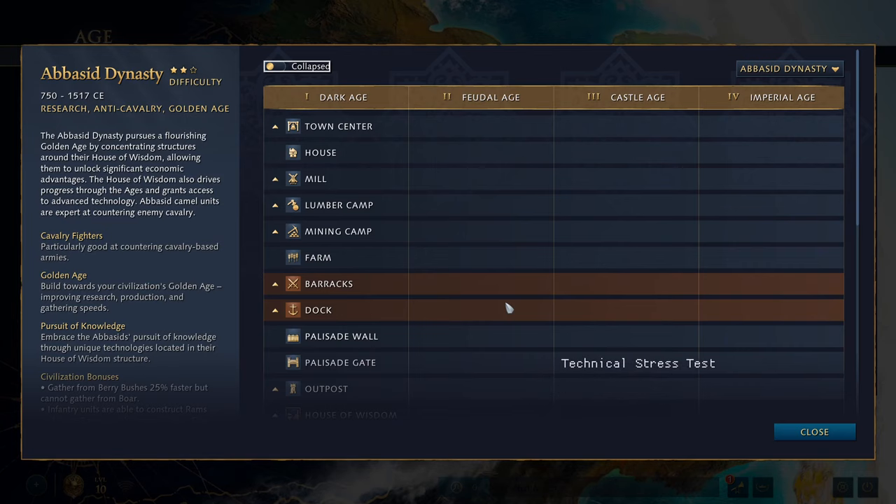Hi everyone and welcome back to the Age of Empires IV technical stress test. As we have with the other civilizations, today we're going to take a look at the Abbasid Dynasty's tech tree and also their civilization bonuses. In the description down below I've posted a video of the Abbasid Dynasty gameplay and an overview in more detail for all the little upgrades and how the House of Wisdom works, as it's sometimes easier to see it than to just talk about it, but I will try and cover as much as I can here.